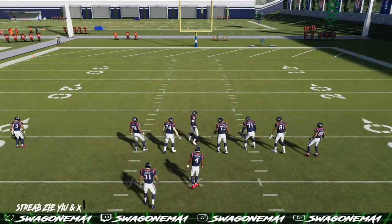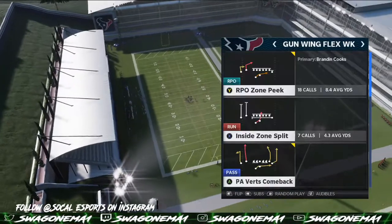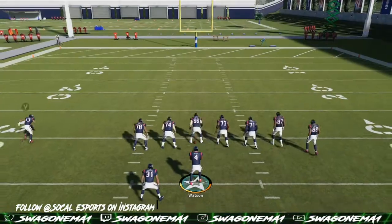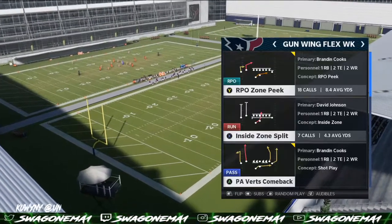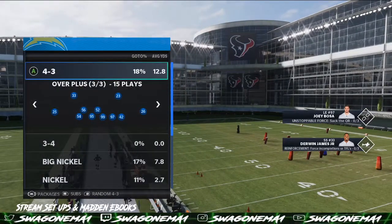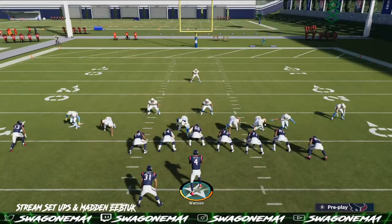Let's try this a little bit against an opponent and see how they handle us. We're in the Houston Texans playbook, so if you're rocking with Houston and need some plays, you're at the right spot — especially for the 12-personnel set in Gun Wing Flex Week. We'll run RPO Week. We're probably going to get a 3-4 or 4-3 against this. We're making that read — we're going to hand it off. Press and hold A. Make sure you're passing it. This is the Houston Texans playbook — let's get after it.